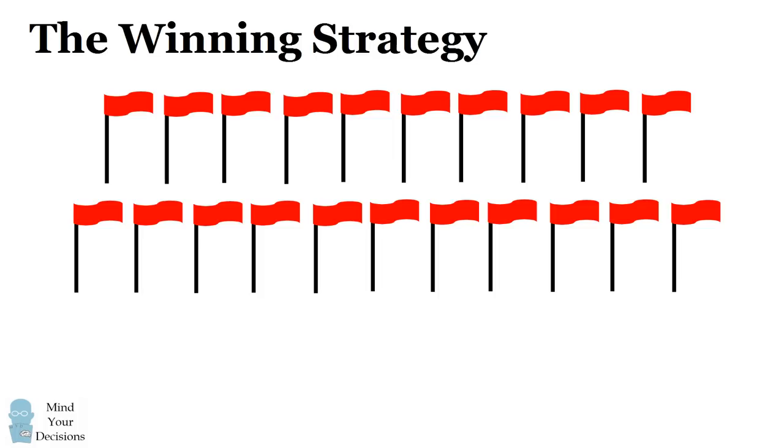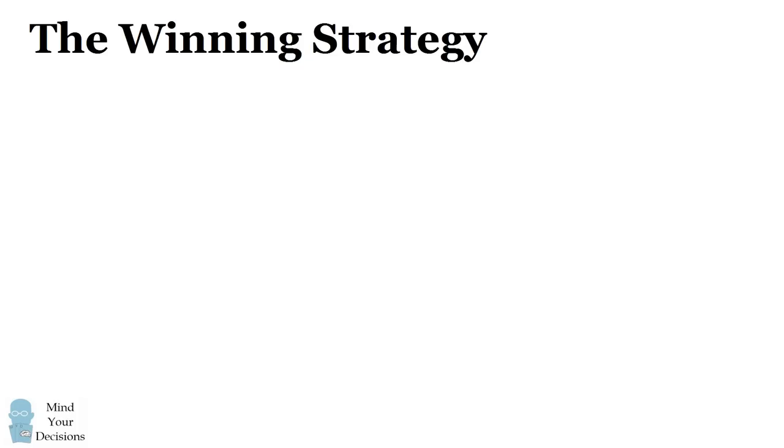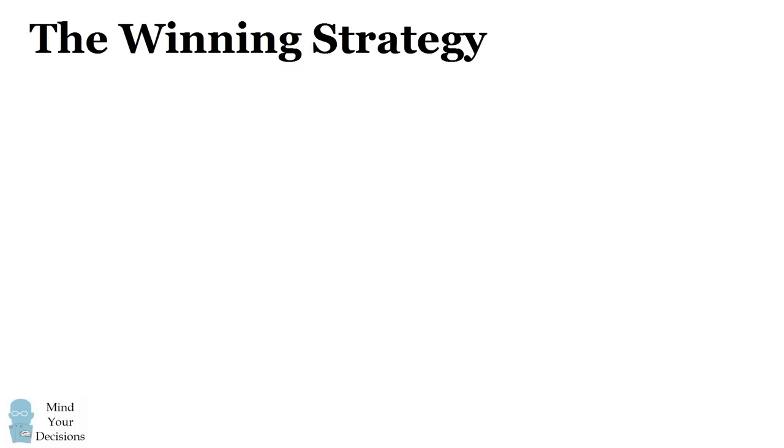So what's the winning strategy when there are 21 flags? It's not so easy to figure out. Instead, we consider the game by thinking ahead and reasoning backward. We try and imagine what would happen if we start a turn with a specific number of flags, and decide whether we can win or lose the game on that turn.